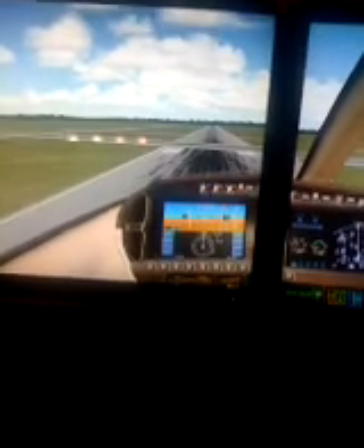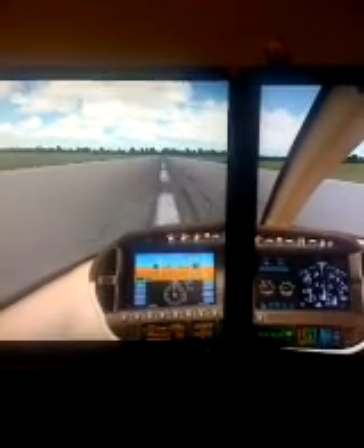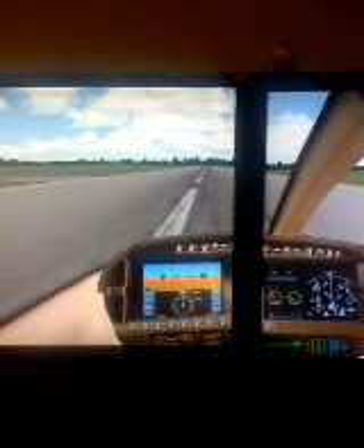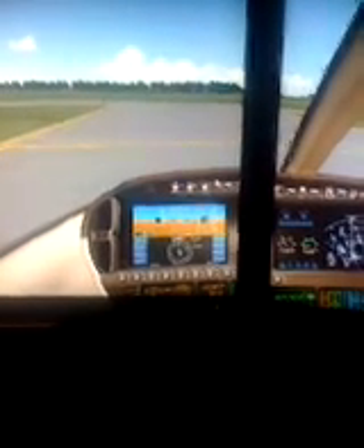Cut the throttle once over the runway. Flare, stall — a little bit of back pressure, slight brakes. Let's get at the tires a little bit by accident; we'll take a left right here so we get off the runway. And that's it — we safely landed at Carbondale from Marion. Hope you enjoyed.